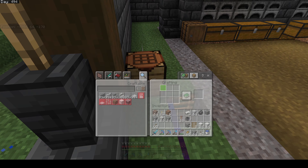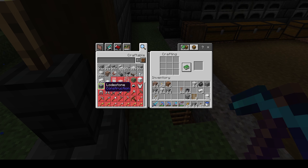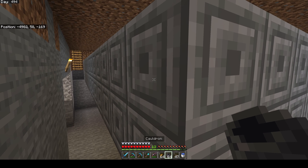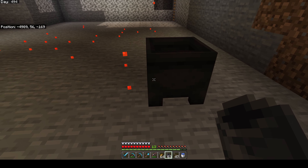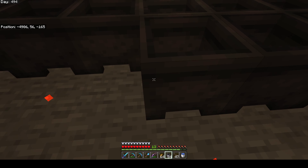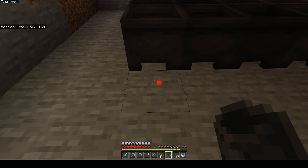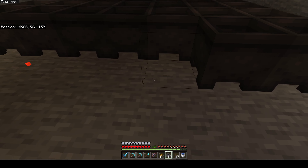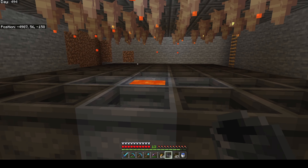You have to leave a gap and then to collect the lava that's falling you put a cauldron underneath. We're just going to make a whole bunch of these. Come along underneath where you've got the lava and it'll slowly fill up over time as it drips. We don't have enough dripstone to do this whole farm yet.